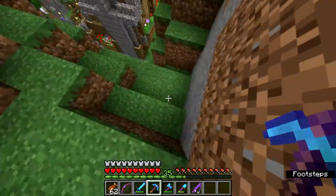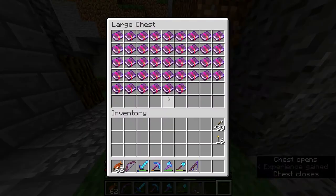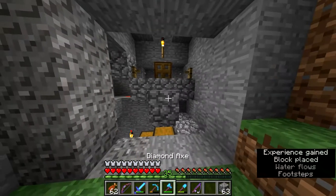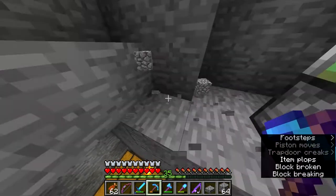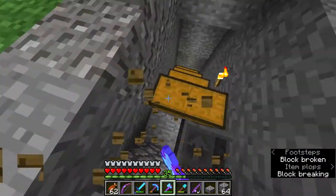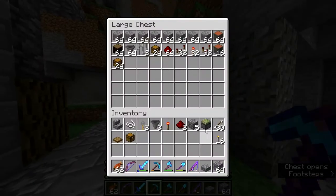First things first with this fish farm basement area, we are going to have to create some space. Do I have a bucket anywhere? These are all the resources we've got, and these are all the enchanted books. We don't have a bucket so we'll just use a bit of cobble for now and we just start by removing this area of fish farming goodness and keep hold of this sticky piston which is so precious.